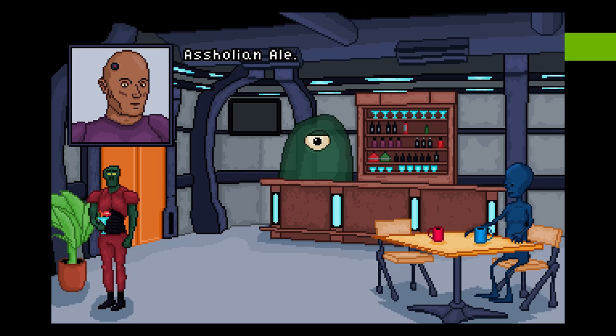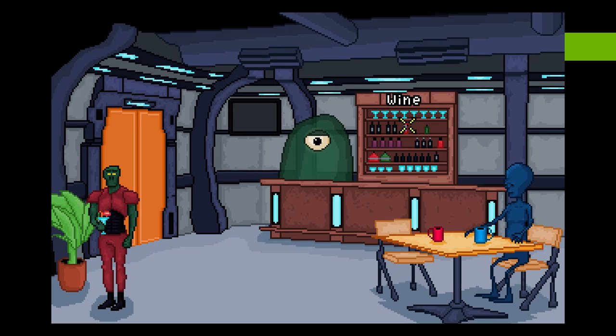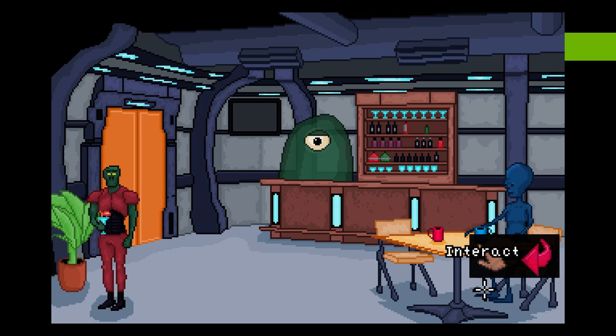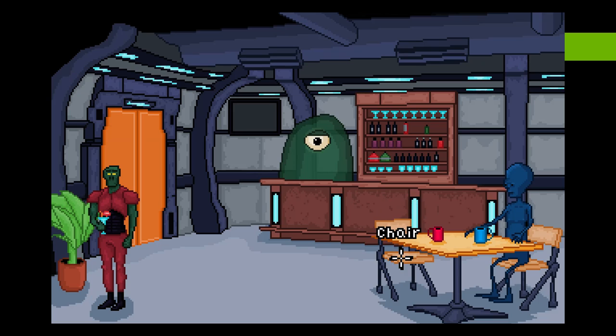Ale? A Solian Ale. They brought it in specially for the peace talks. Alright. Little red cup — this red cup is smaller than the blue cup. Really? Big blue cup. Larger than the red one. That's weird.